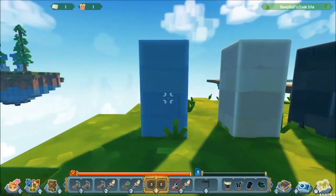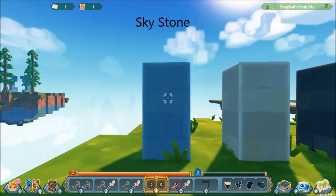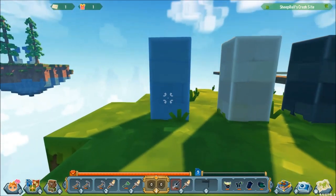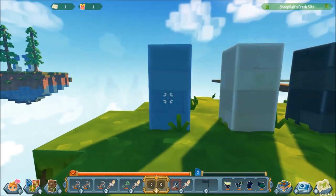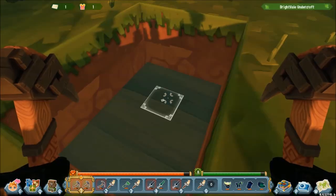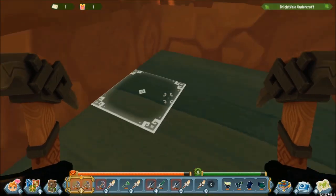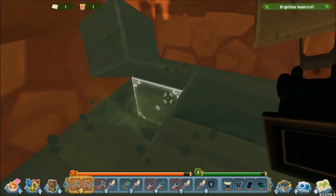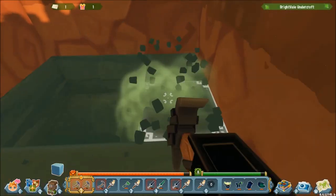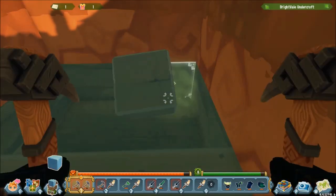First up we have skystone. This is probably the most common stone and if you're watching this video you may already have a whole bunch of it. These can be found in normal green keystones or any green keystone simply by mining past the top layer of dirt, the layer of clay underneath that, and then you'll be straight into the skystone. You can mine as much of this as you want — it is super abundant.